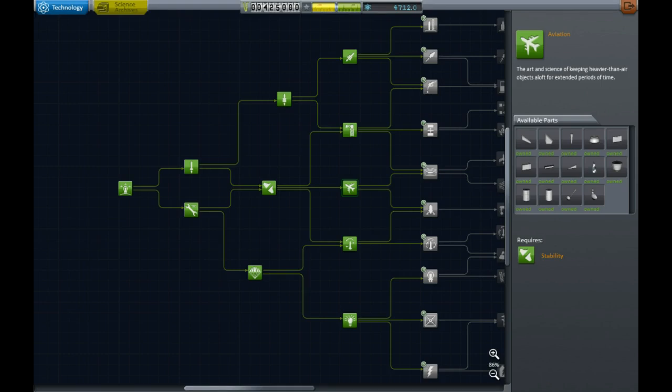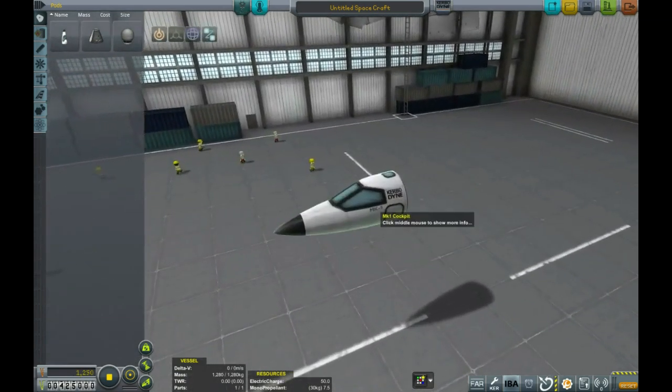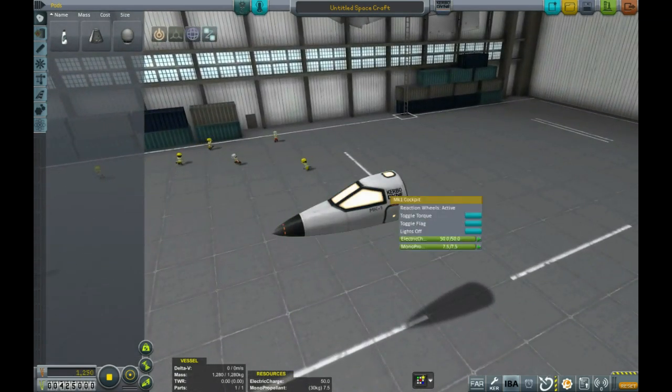G'day, WandaFound here. I thought I'd put together a little demo video on how to get started with aircraft in Kerbal and Ferrum Aerospace. As you can see, I've got just the basic tech nodes unlocked, nothing past where you get your first jets. So I've got a fairly limited set of parts here — not a big choice in cockpits, just the basic one.